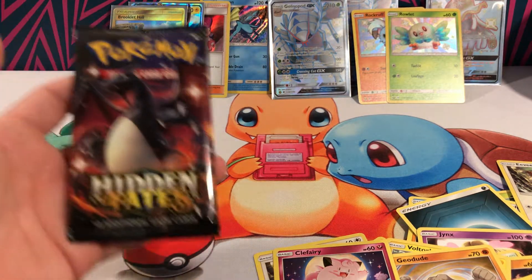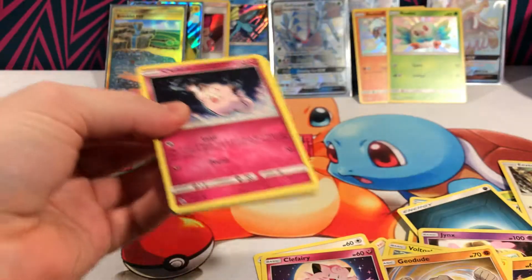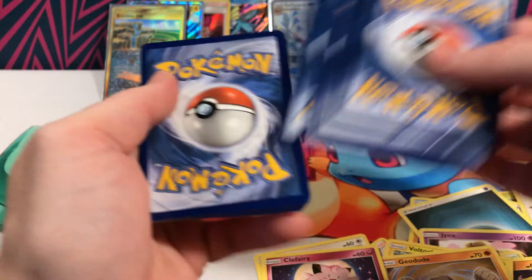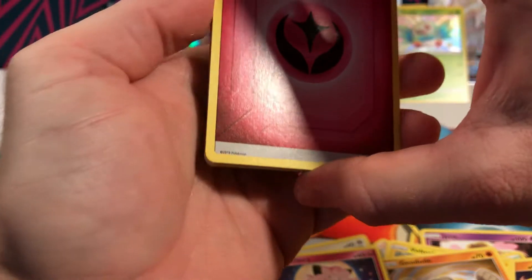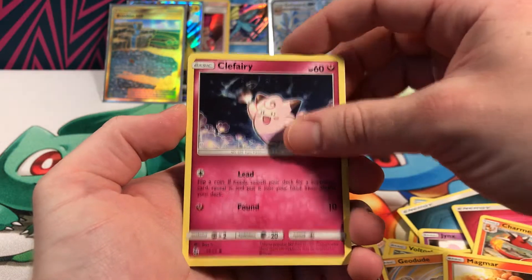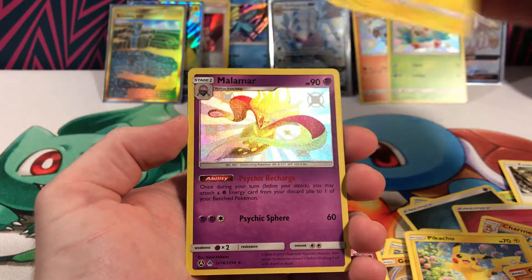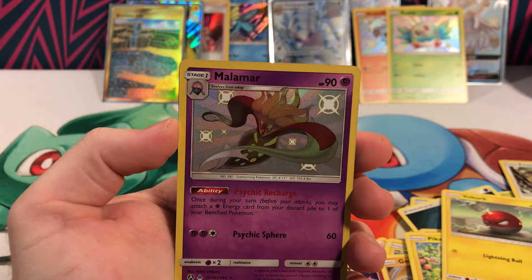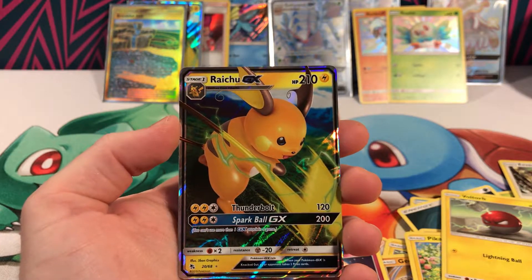On to our last pack of the day. We've gotten some amazing pulls — maybe not the most expensive, but this is a lot of shiny cardboard. The only thing that could really top it off would be one last shiny, and I'm so greedy. Magmar, Clefairy, Slowpoke, a super happy Pikachu, Charmander, a Voltorb, and a Malamar holo. That looks pretty shiny to me. I got greedy and I can't believe that paid off. And we've got one more card which is... another Raichu GX. You're kidding me.